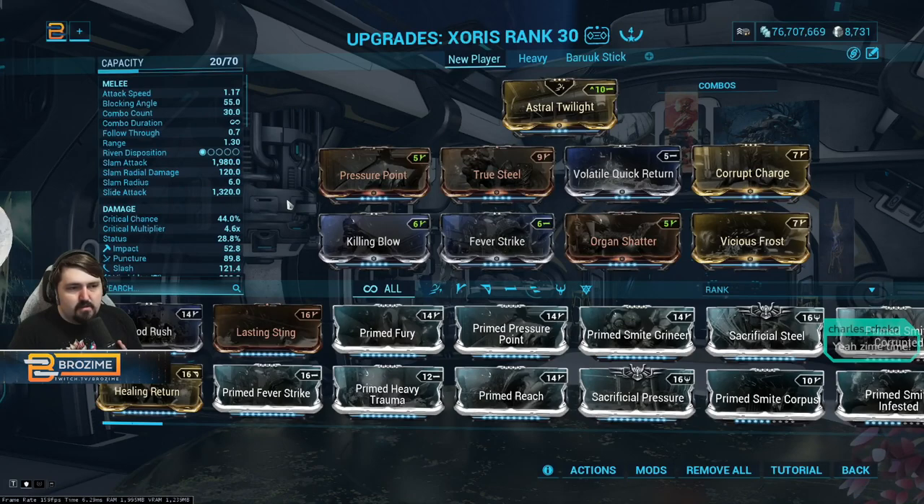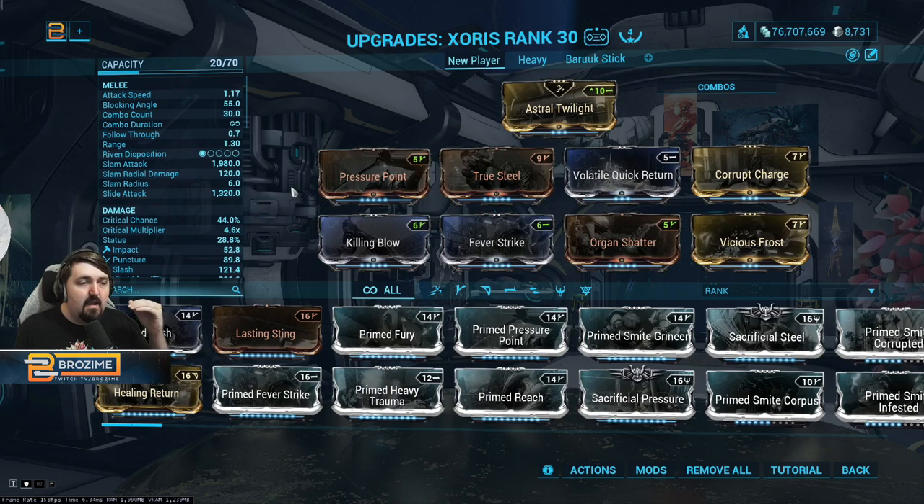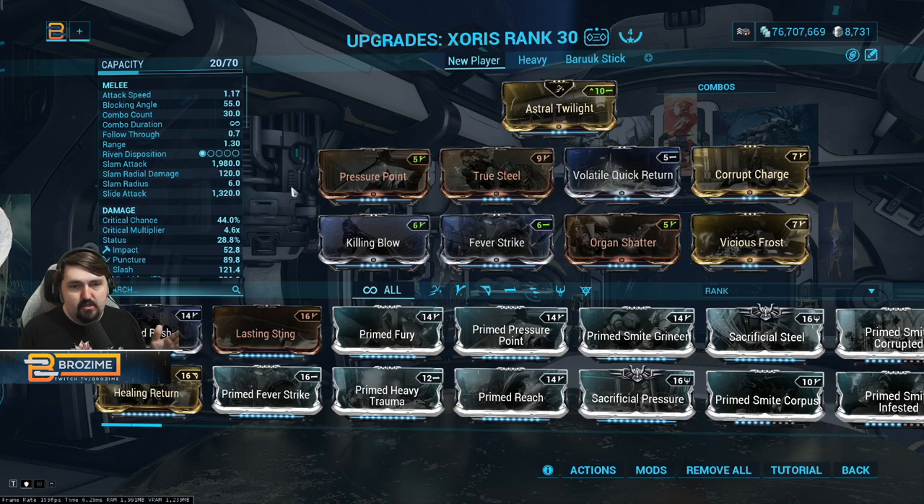We're also bringing the Zaws. Shattering Impact doesn't work on sisters, so we're using the Zaws not to fight the sister directly — it's not great for that — but to deal with everything else the sister brings. Sisters are magnetic, which means they can create a copy of you, and they also have backup warframes. All of those things are vulnerable to the Zaws, which is really good at dealing with that nonsense.